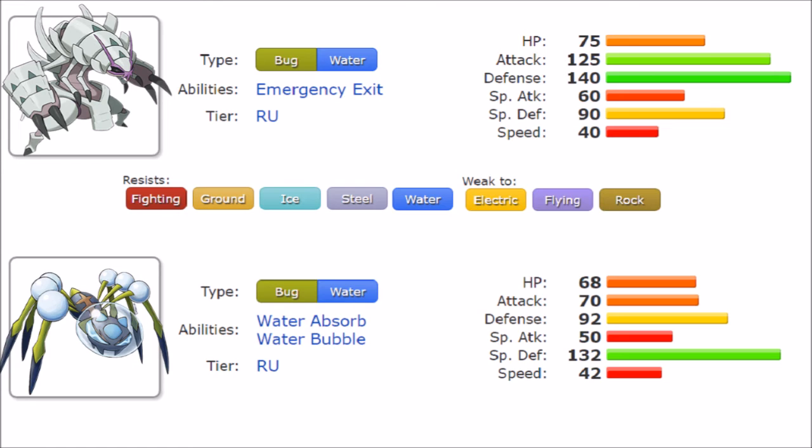Araquanid also gets Soak, which is very useful as it can make even Poison-type Pokemon susceptible to being poisoned and removes their STAB advantages. It also gets Stockpile and Spit Up. Stockpile is particularly interesting because it boosts defenses and provides HP recovery — the only way Araquanid can restore HP. Both Pokemon lack proper recovery, which is a real issue given how defensively interesting they are.